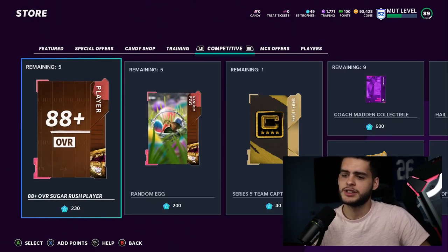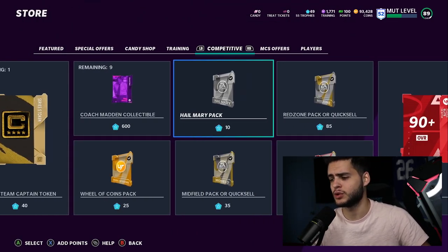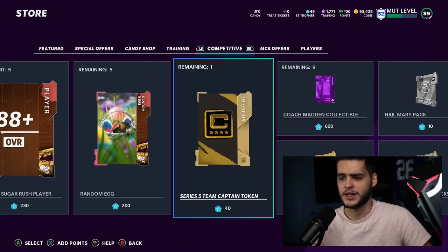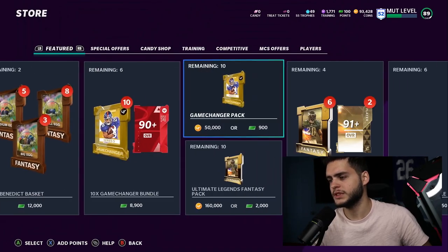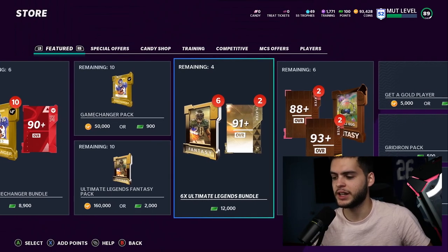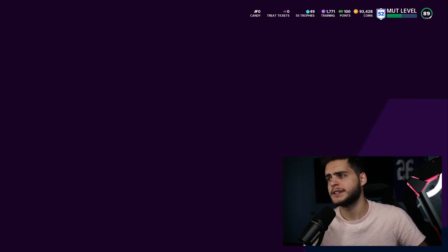Over in competitive mode, hopefully they'll update some things — maybe finally give us an ultimate legend fantasy pack for trophies. They need to start doing cool stuff like that. Nobody wants the current rewards. They should add packs purchasable with trophies, like a game-changer pack for 50,000 coins plus 700 trophies, to incentivize people to grind head-to-head more.